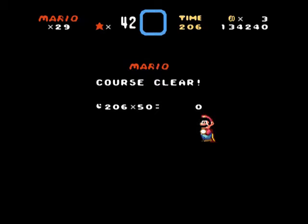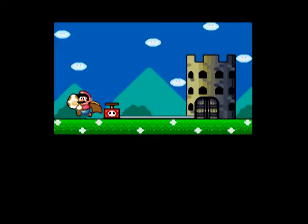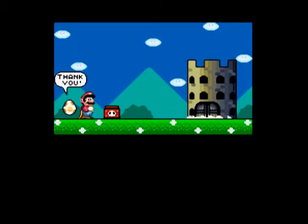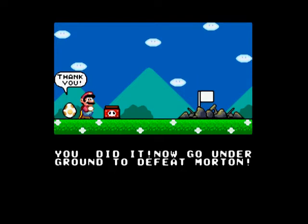I mean, democracy is a good thing. Okay, let's not bring politics into the video. Yay! Egg cutscene! These things are way too long and drawn out and used in like every hack ever, even though they may not be related to the plot at all. You did it! Now go underground to defeat Morton! So I guess this actually is a long hack - this is not just a one-world hack. So I guess we will have more than one video then.